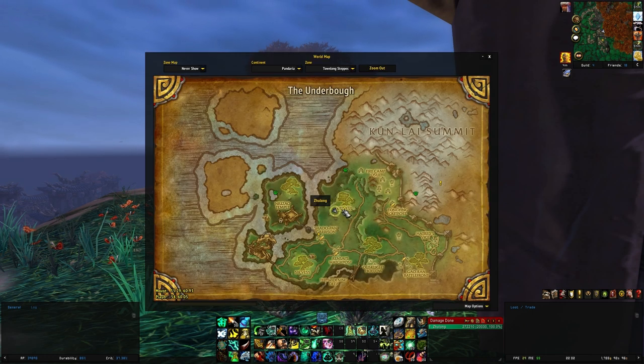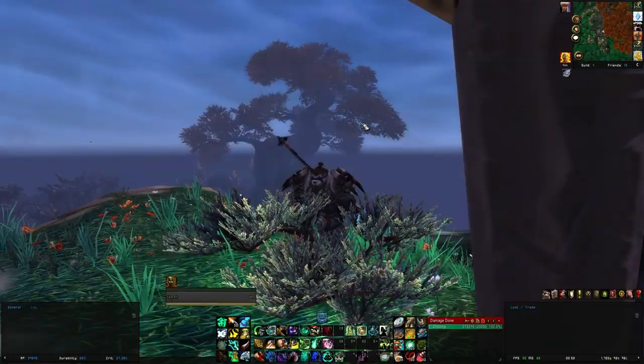Near the roots of the Tree of Kri'vess, which is basically in the middle of the map, a small piece of hardened amber can be found and looted.